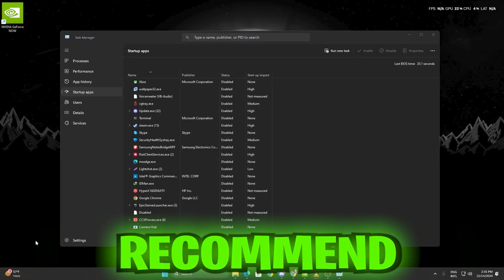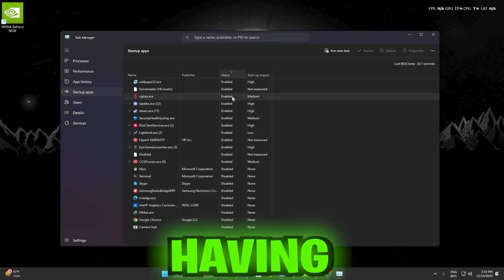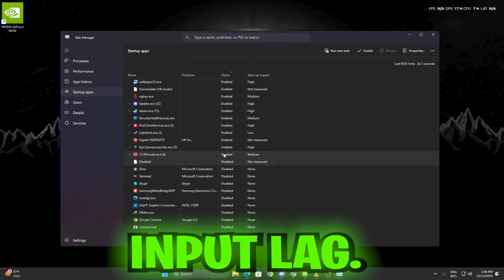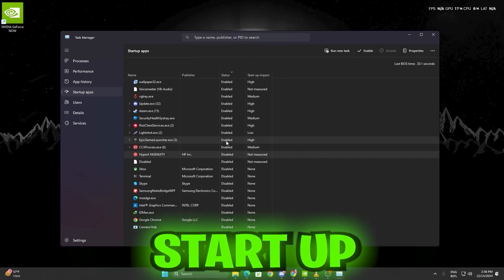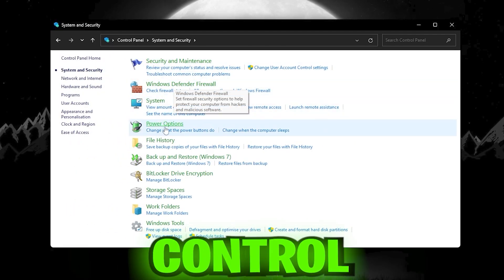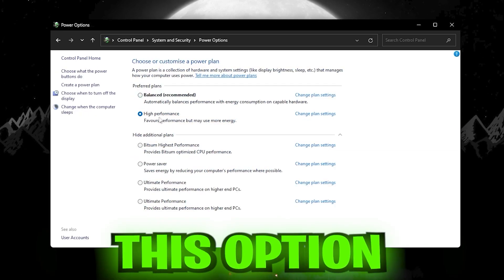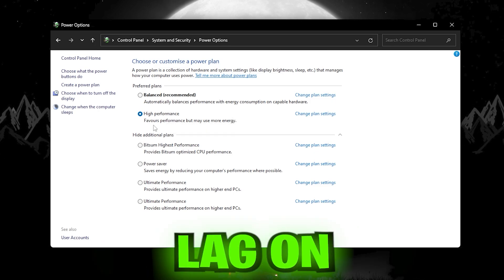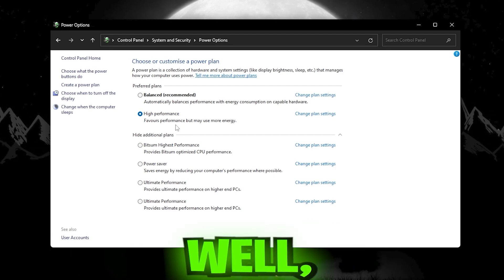I would also recommend closing startup apps that usually start when you open your PC, as having these apps open in the background can consume Wi-Fi signal or cause input lag — so close them in Task Manager and make sure they don't start every time you boot up. I'd also recommend going into your Control Panel, System and Security, Power Options, and setting it to High Performance, which will make your PC run as best as possible and help reduce input lag on GeForce Now.